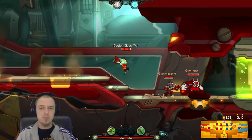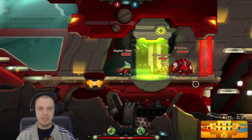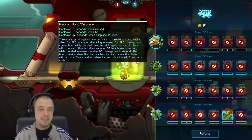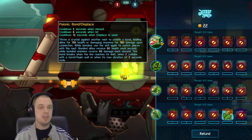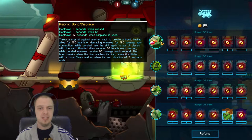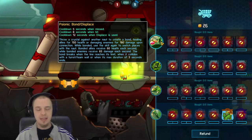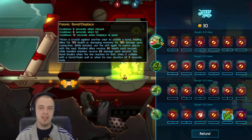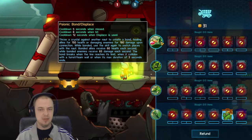Ix does some really good support and has some really nice options available to him. The first option is his Psionic Bond slash Displace. You throw a crystal at another knot to create a bond, which will heal allies and damage enemies. You can then use the ability again to switch knots out with your position. So if you're standing in front of a turret, it's a really good time to pull people back into the fray, and you can net some really easy kills this way.